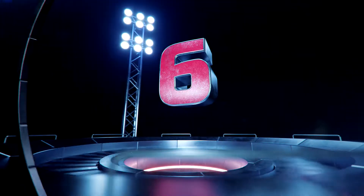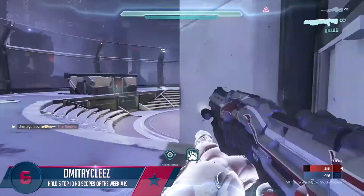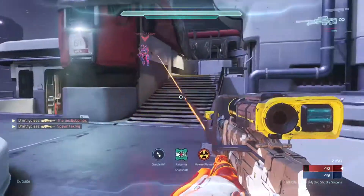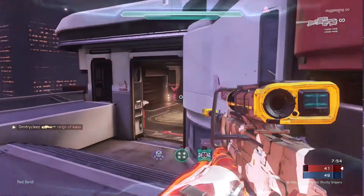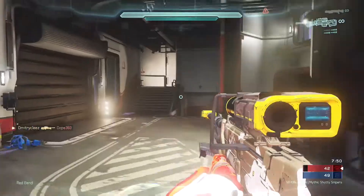At number 6, we got Dimitri Klees, and he has the Nornfang as well. Taking out the first enemy behind the rocket box, he's going to be rushing the last two enemies, picking up the double and the triple. Two guys coming off the respawn — there's the no-scope to get the overkill going into the red base. And then another no-scope to get the killtacular as well as the killing spree.